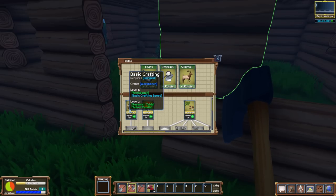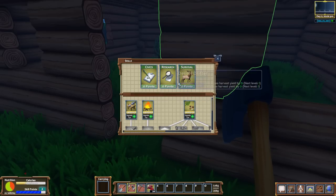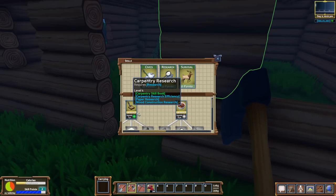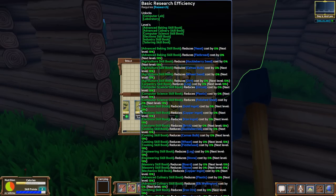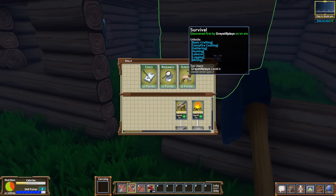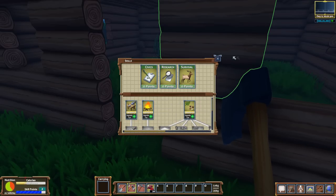I definitely feel like the workbench would probably be a good thing as well and we do have a couple of points. There's the culinary to kind of get us building cool stuff. Wooden construction bench, carpentry — oh wow. Research efficiency. There is all kinds of stuff here, guys. Mother of Jesus.